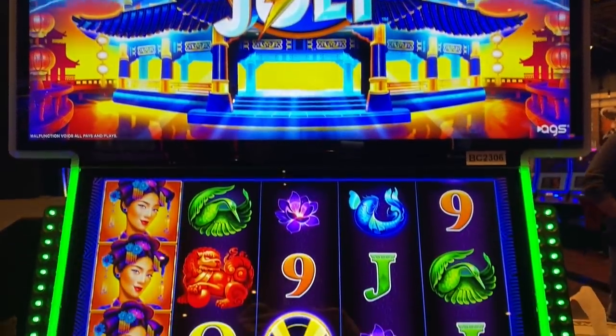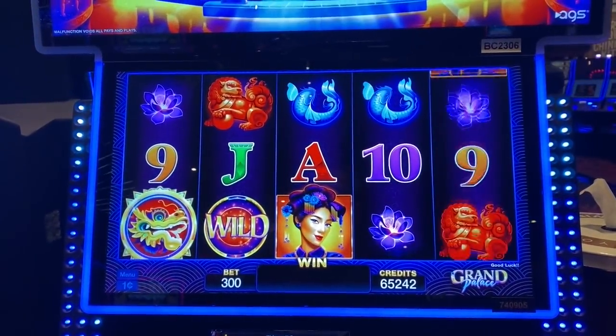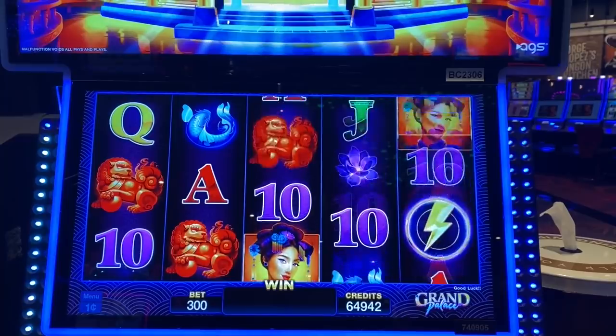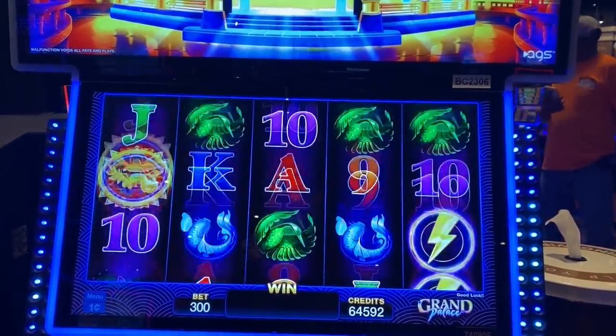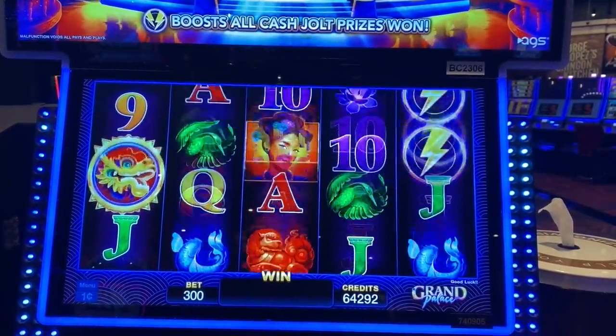Here's an interesting game called Cash Doll by AGS. We'll do $3 spins. We want three of these on reels 1, 2, and 3 for free games, or we want a five of a kind with lightning bolts on the last reel — the lightning bolts turn into cash. So it could be pretty fun.